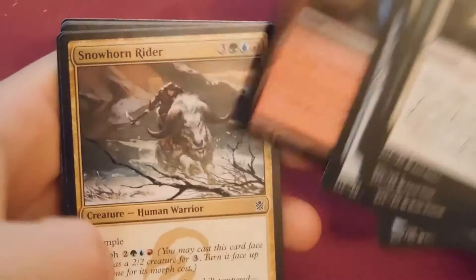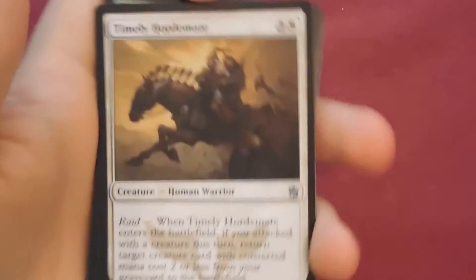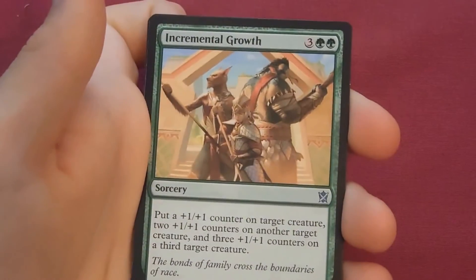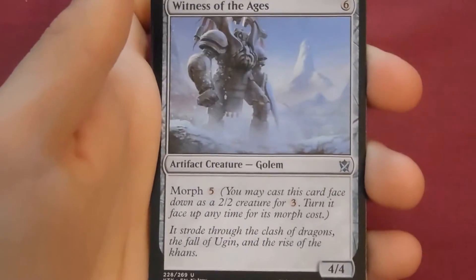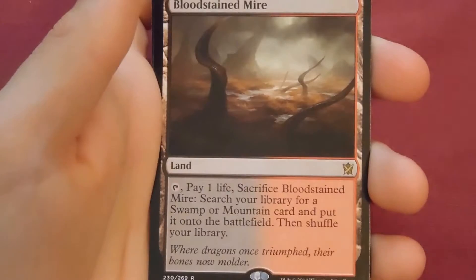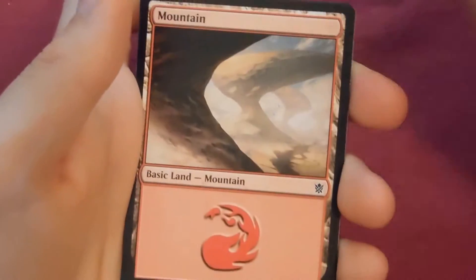It's doing so well today, though the rest of the packs might be poop. As long as we get three fetch lands out of here I'm good. Next pack: Timely Hordemate, Incremental Growth, Witness of the Ages, and our rare is a Bloodstained Mire — very cool fetchland, very swag. If it's a fetchland it's worth something to me.